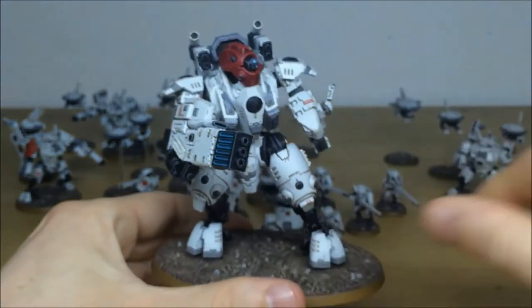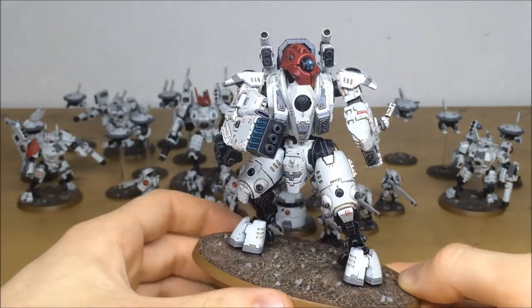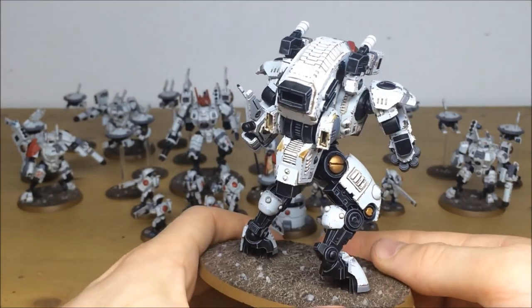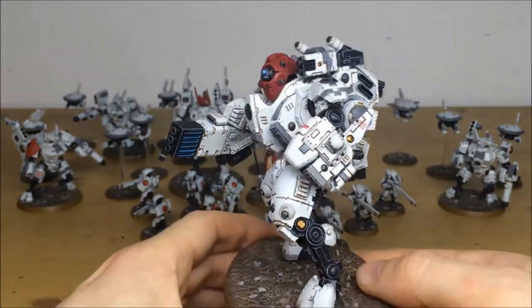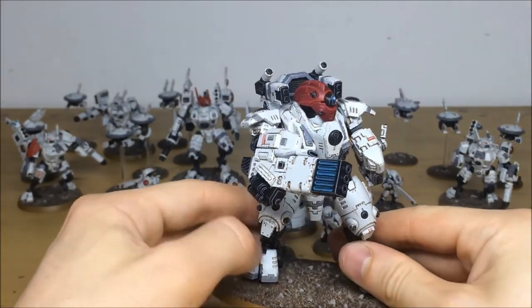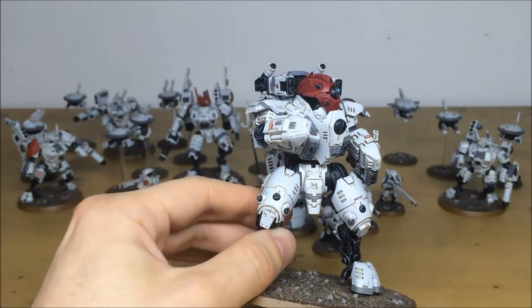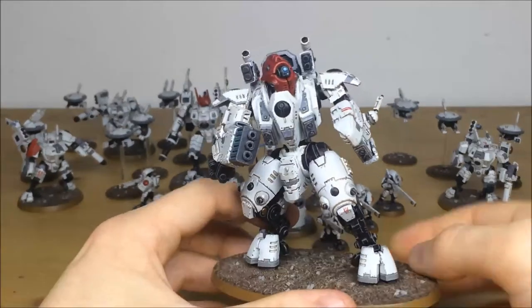Now the big model in the force — the Ghost Keel. Same contrasting red just on the heads to distinguish that part of the model, and the same attention to detail throughout: chipping and scratching on all the armor panels, multiple edge highlighting on the black to pick out the right corners and brightest points. Moving around, there's a nice glow on the plasma weapon as well. This model is actually magnetized — very simple, you can just switch out the weapons. We've got the other weapon that literally just magnetizes on there, and we'll swap back to the fusion blaster.